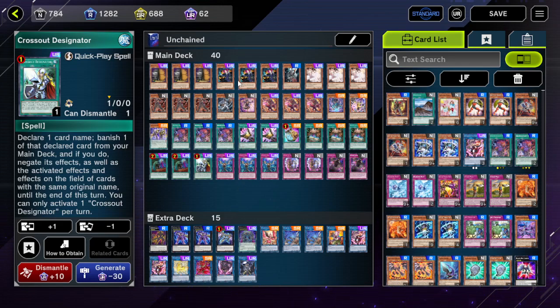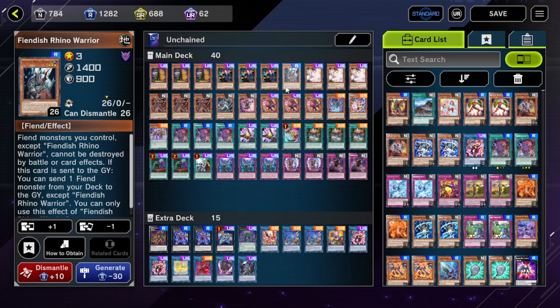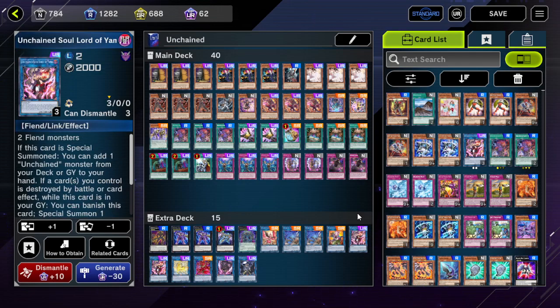Now let's talk about the main engine. Three Tour Guide from the Underworld is your main one-card combo, and one Fiend random warrior that is your main target for Tour Guide so you can just Normal Summon Tour Guide, summon a Fiend random warrior, and go into Yama to follow up with the combo.